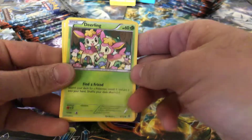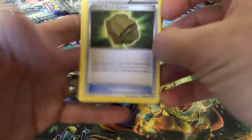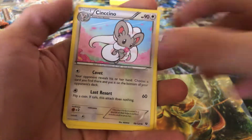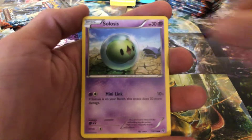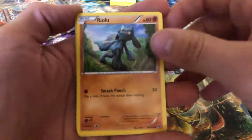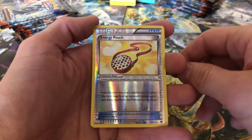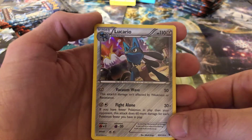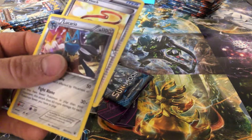Getting into the Fates Collide pack. Got that Deerling. Code card. There's the Dome Fossil, Spearow, Special Energy. There's that Deerling, Carbink, Fennekin, Xelosia. My camera is really struggling today. Riolu, Energy Pouch, Reverse Holographic, and a Lucario Holographic — that is a beautiful card. Alright, so we're going to put these two with the Break card and throw these three over here.